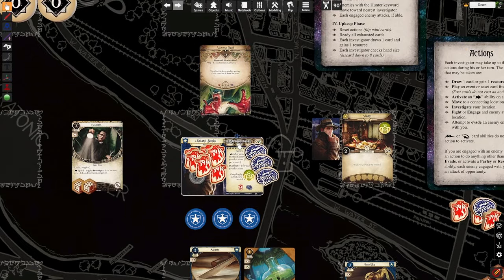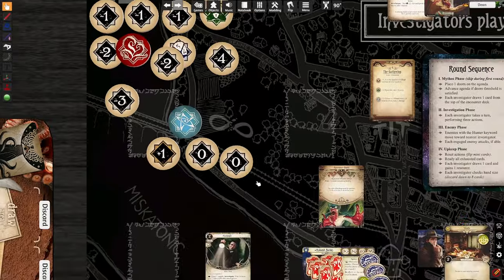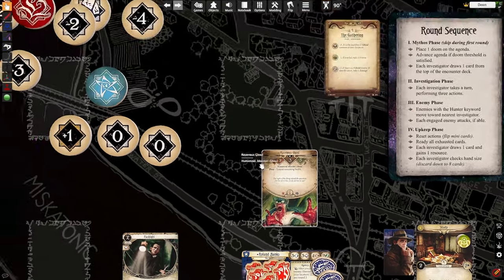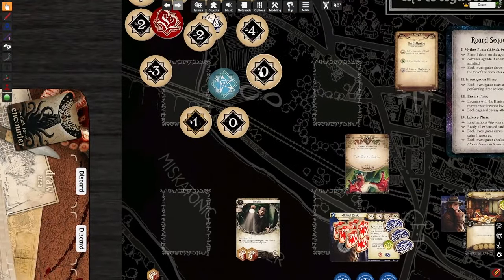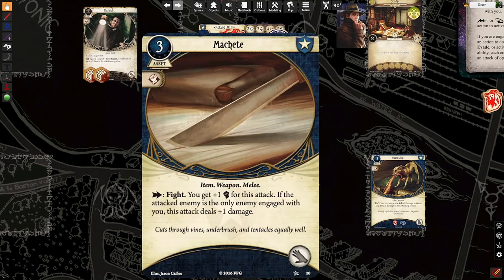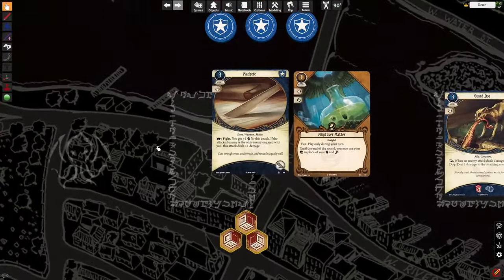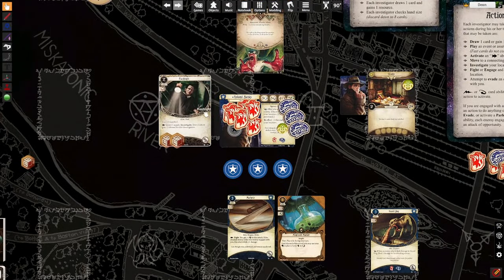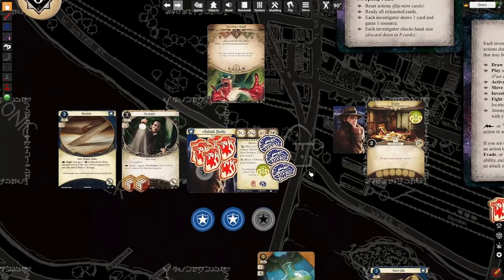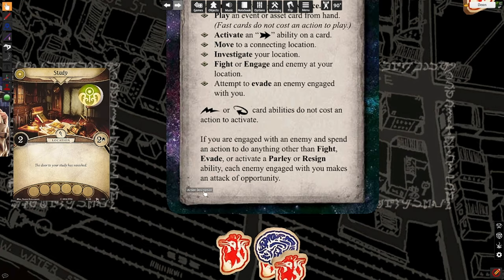To play an asset or event, you simply take a play action and spend the requisite resources for the card. So say we've got enough money to cover this — I say I really want my machete into play. My first action: I'm going to bring the machete into play and spend the three resources to get it. We've just provoked an attack of opportunity because if you're engaged with an enemy and spend an action doing anything other than fight, evade, activate, parlay, or resign, you will be attacked.